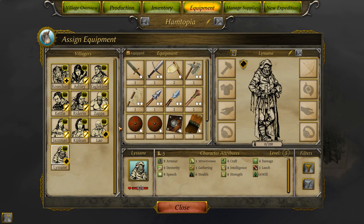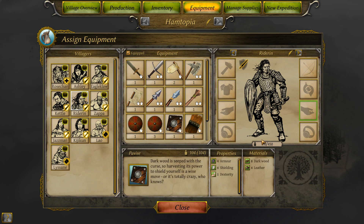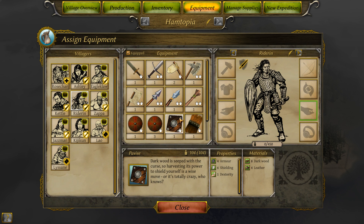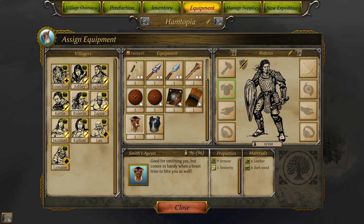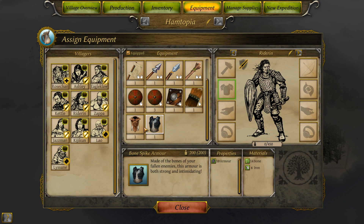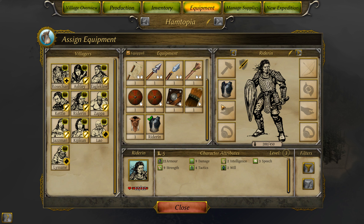Let's go ahead and start out by equipping Reader Inn, because he has the most weight he can carry. We want to look at the heaviest stuff we've got. We only have two suits of armor. We've got a Smith's Apron — good for smithing, but comes in handy when a beast tries to bite as well. It gives seven armor and one dexterity. And we've got Bone Spike Armor, which is ten armor, made of the bones of your fallen enemies. The Smith's Apron weighs 96 and the Bone Spike Armor weighs 200, so we're going to give that to Reader Inn.